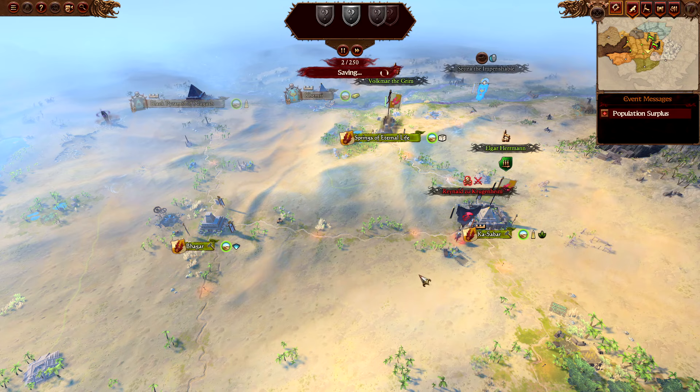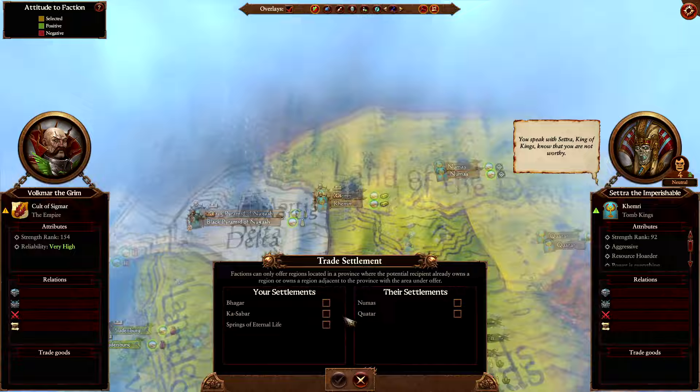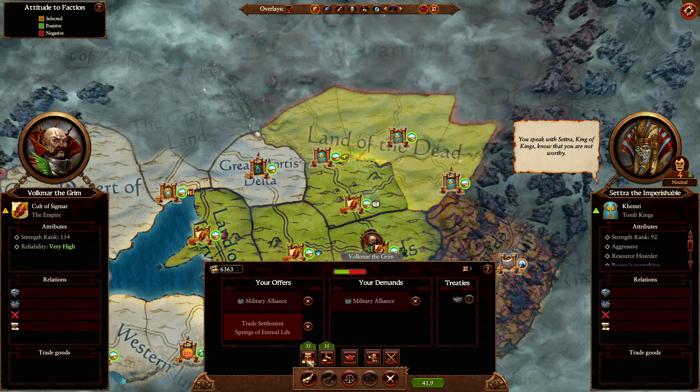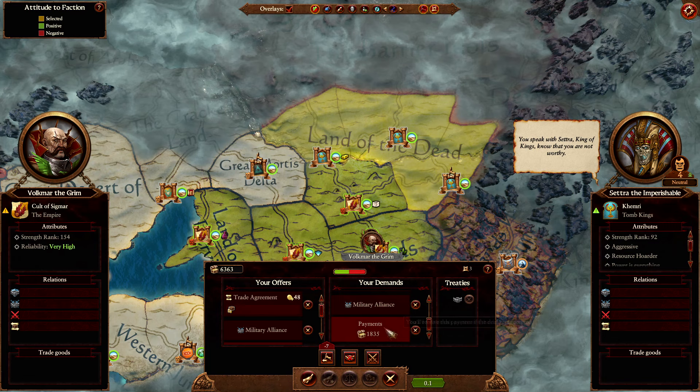Turn 7: move Volkmar to where you want to go and sell the settlement to Cetra for a military alliance. From here on out, I would recommend going towards Rapunz and conquering everything in that area. Fighting Cetra is, in my opinion, a massive mistake — you should make peace with him, if not a formal alliance.